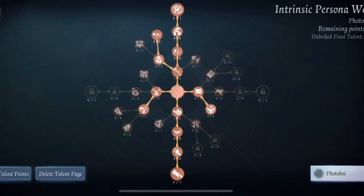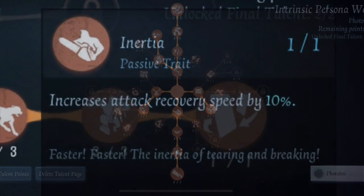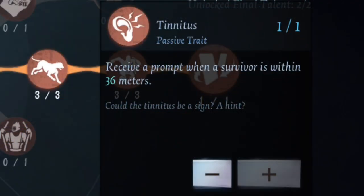Now I'll go into my persona builds. The main photo build I use is the down-and-up build, which I bring on smaller maps like Red Church or Arms Factory. Starting with Inertia going down to Detention: Inertia increases attack recovery speed by 10, which complements photo's already fast attack recovery very well. We also have Tinnitus — you receive a prompt when a survivor is within 36 meters. This is a must for every hunter except Feaster, and it will not pop up for survivor photo clones, only real selves.